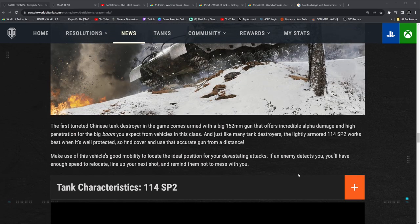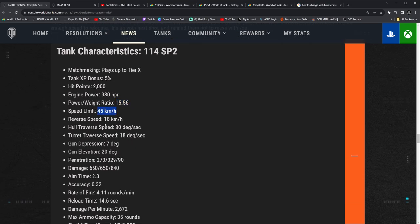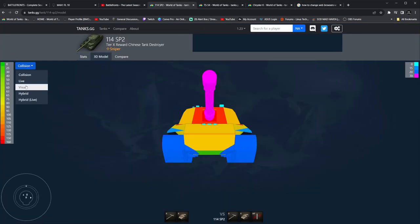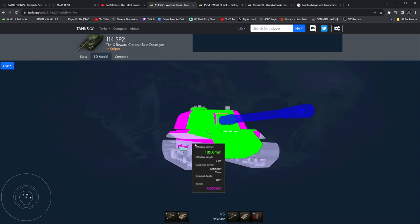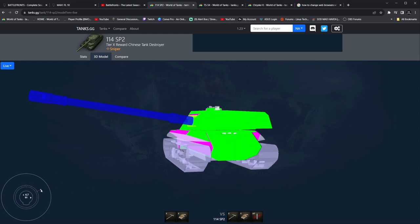Let's take a look at the statistics of the Chinese tier 10. 5% XP bonus, standard match, 2,000 hit points — that's nice. 15.56 power to weight, top speed of 45, 18 reverse. This is actually really healthy, because the tank actually has no armor to begin with. Except for 75mm of side armor, so you can side-scrape to bait shots and get people to fire into it. If you're doing that, you don't want to rotate your turret a whole lot — just leave your turret straight on, because you don't have enough turret armor to really angle it at all.